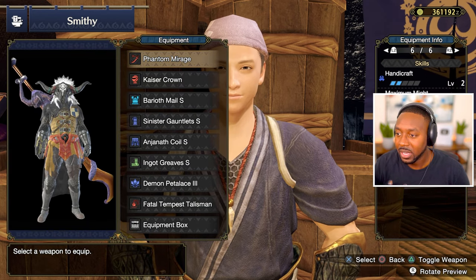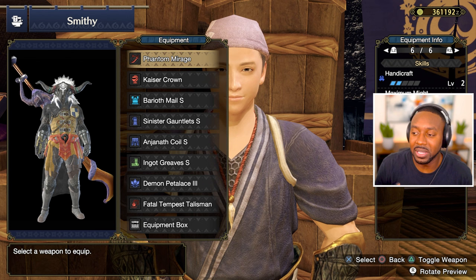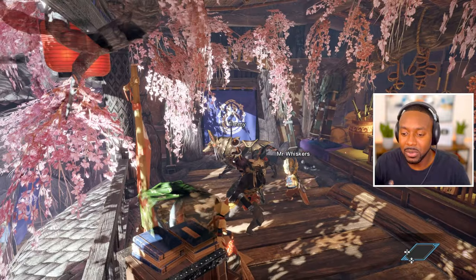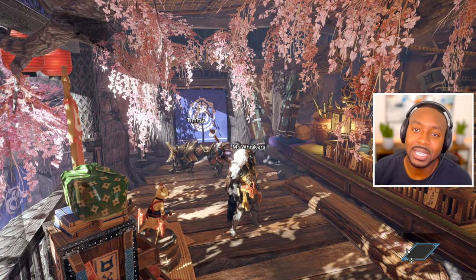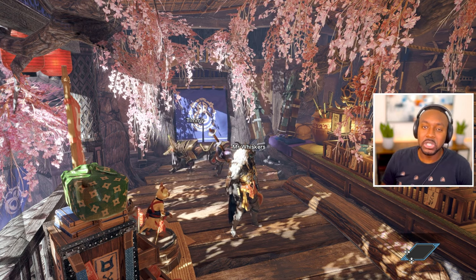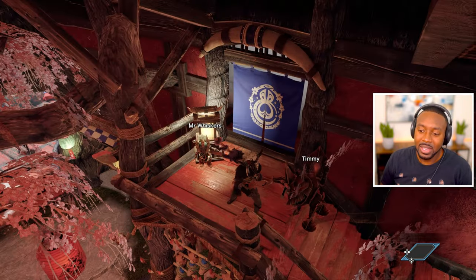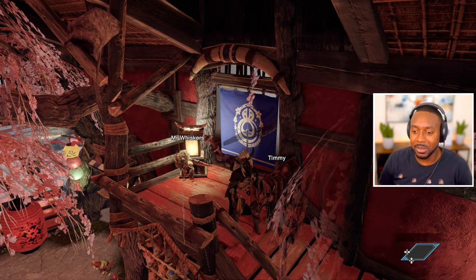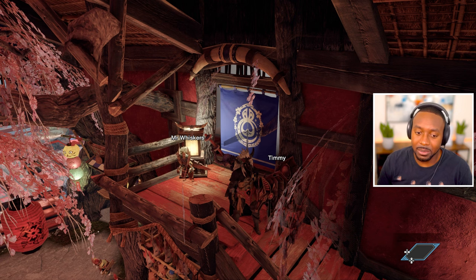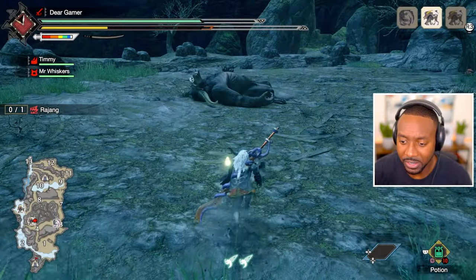Going back to my set — it's looking pretty good. It gives me a good level of white sharpness, damage is nice, I'm critting every time, and all my extra slots I'm using for gathering skills like Geologist. What we're gonna do today is see how strong this loadout holds up by testing it against the emergency quests — specifically the Street Fighter Rajang quest — to see how squishy we are. Based on Sunbreak preview gameplay, some monsters hit pretty hard, so I'm expecting a challenging time.